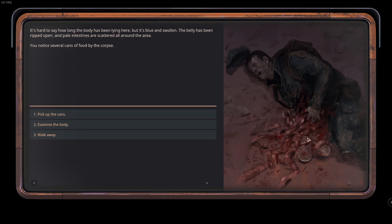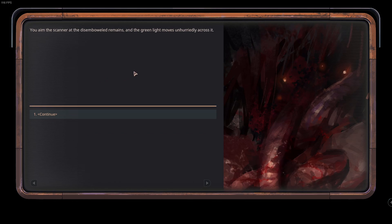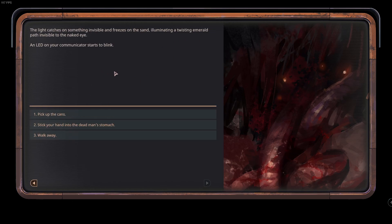All his stuff is spilled — his intestines over the... I'm smelling something alien here, like he ate it and something came out of him. Let's examine the body. He's wearing a blue wing uniform, his face frozen in horror, hands splattered with the contents of his ripped-open stomach. Bending over, we see a barely noticeable orange light glowing in the stomach cavity — so there's an anomaly there. Let's scan it. The scanner light catches on something invisible, illuminating a twisting emerald path. An LED on our communicator starts to blink.